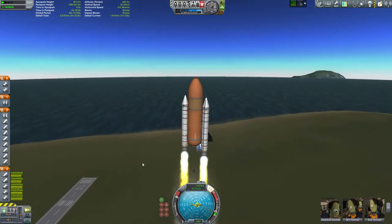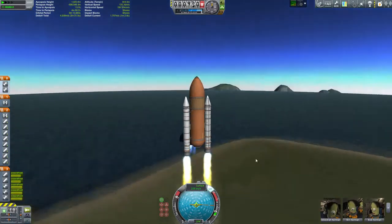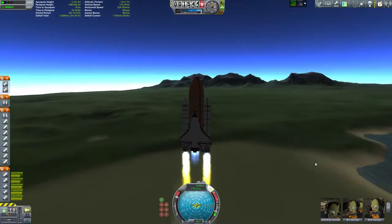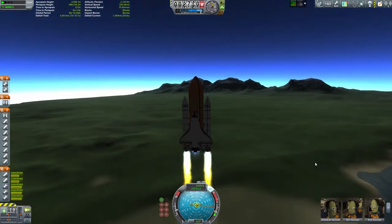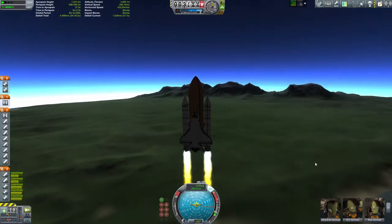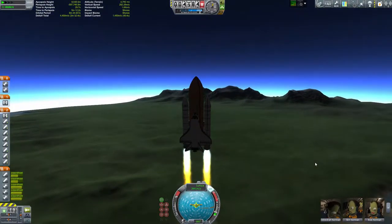Not too dissimilar from the SpaceX pack, there are actually multiple packs that you can download that fall under the KSO packs. But for the sake of really getting to the heart of what the Kerbin Shuttle Orbiter pack is all about — it's the shuttle. There are other packs with different types of shuttles and various other parts, but I thought I would really just focus on the shuttle itself.